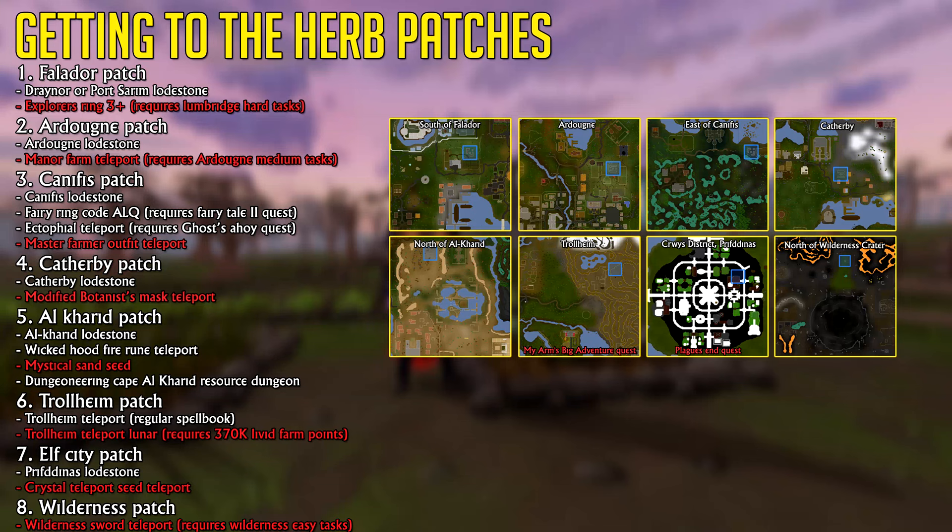That being said, the Lodestone isn't that much slower. The fastest way to get to the Al-Kharid Patch is by using a Mystical Sand Seed, which you can get by thieving in the Garden of Carid, or by buying one on the Grand Exchange. The fastest way to get to the Trollheim Patch is by using the Lunar Teleport, which does require a total of 370,000 Livid Farm Points. The fastest way to get to the Elf City Patch is by using a Crystal Teleport Seed, which if you don't have one, you'll need to get from the Guards and then charge it at Eluned in Prif — that gives you 8 charges.